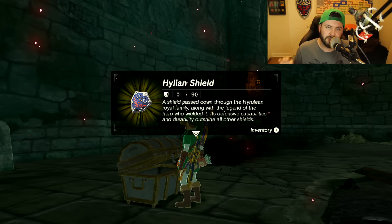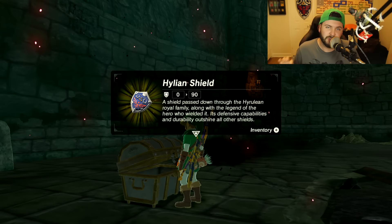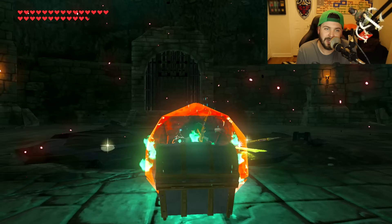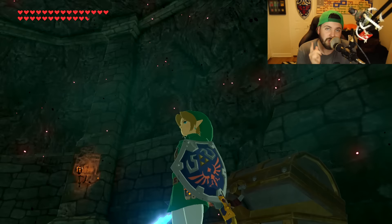Open up this chest and there you go, ladies and gentlemen — the Hylian Shield, with a defense power of 90. That's gorgeous. That makes it the most powerful shield in all of the game, followed by the Ancient Shield and the Royal Guard's Shield which both have a power of 70. Even the Hero's Shield from the Wind Waker amiibo only has a power of 65.